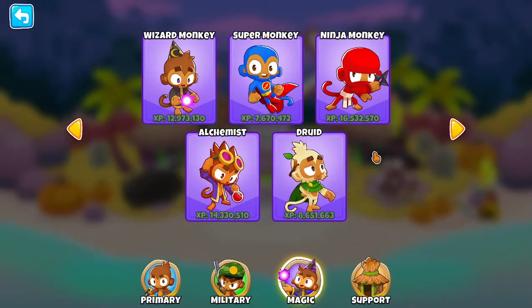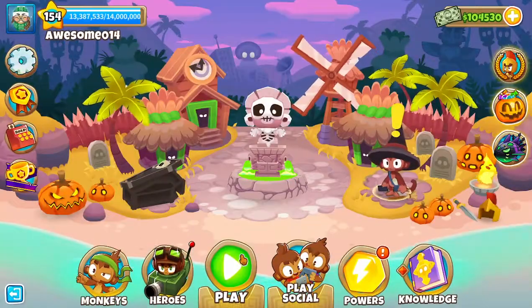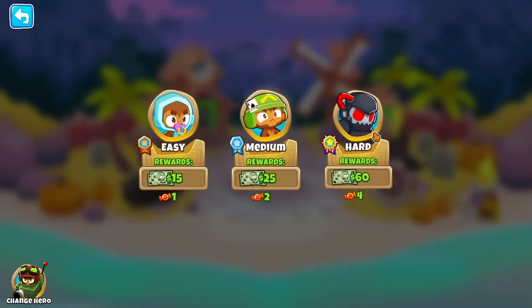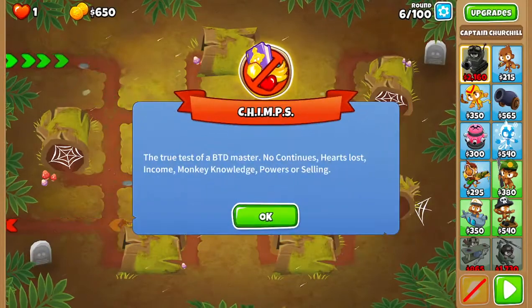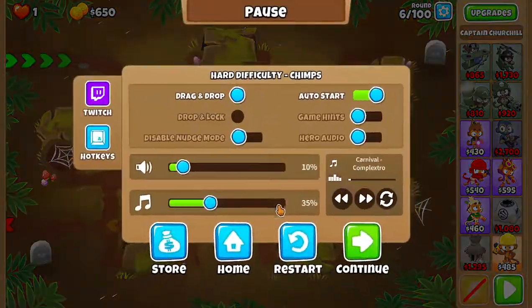Ladies and gentlemen, survival of the fittest with the most expensive tower we will ever use. It's your boy the super monkey. Let's see just how much he costs first of all, before we jump into a custom game to allow for the extra money. I think it's $2,700, but we're just going to double check. $2,700 — there it is.